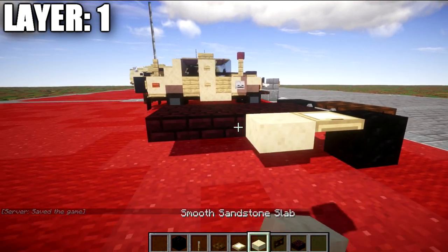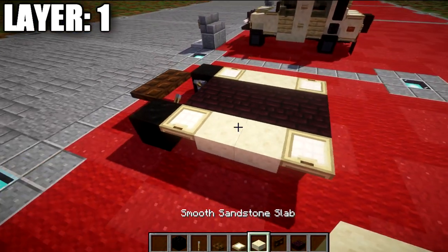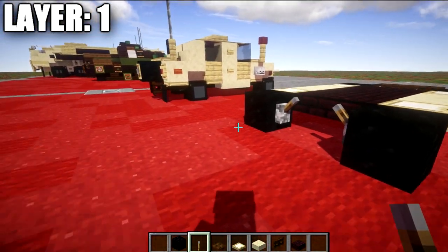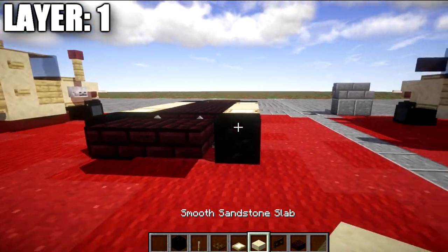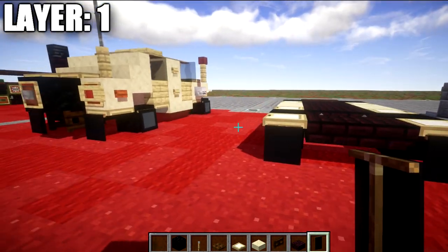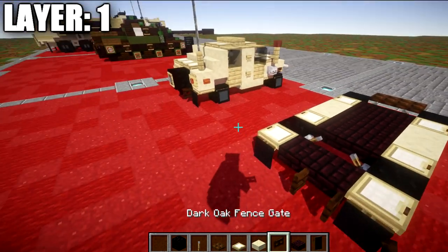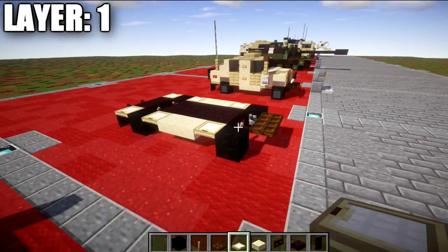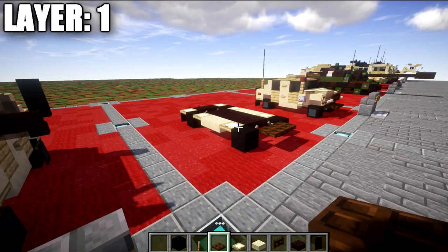On the sides, place down a birch wood trap door, followed by one and two smooth sandstone top slabs, and then a wooden trap door down the side — same thing on this side as well. Coming back to this section, place down a block of coal on both sides and a lever facing toward the middle. Then take nether brick and place down a row of two nether brick top slabs across, and then a birch wood trap door to both sides. On the back, place down a black banner coming off these two birch wood trap doors, and then place down a dark wood fence gate coming off this nether brick top side for where our spare tire will sit.